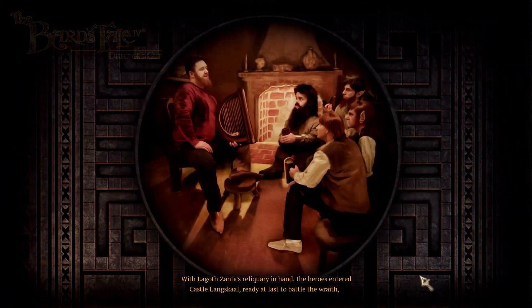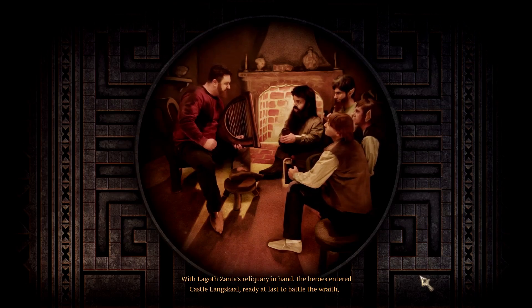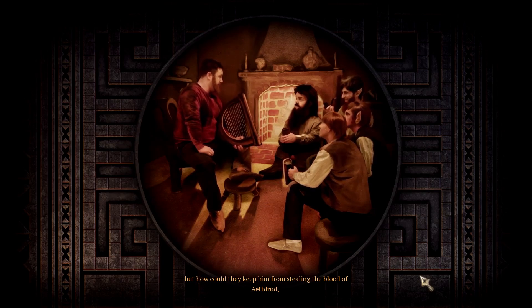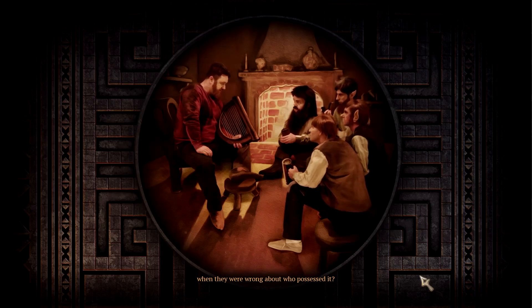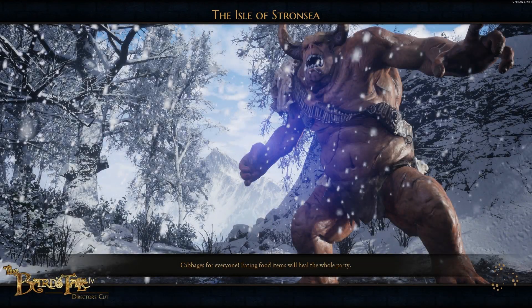With the Lagoth Zantaz reliquary in hand, the heroes enter Castle Langskal, ready at last to battle the wraith. But how could they keep him from stealing the blood of Athelrood, when they were wrong about who possessed him? I heard that one last time, but I figured why not play it again.